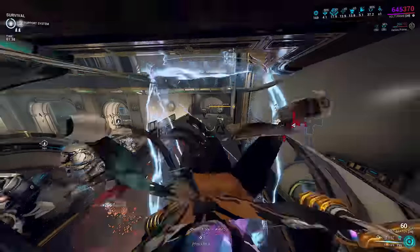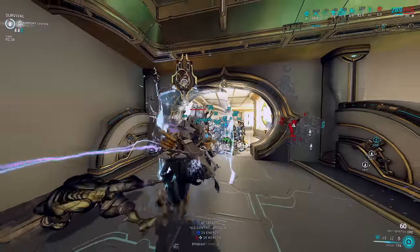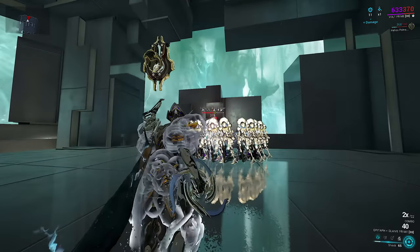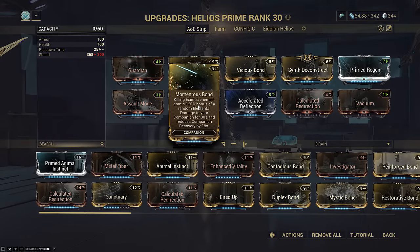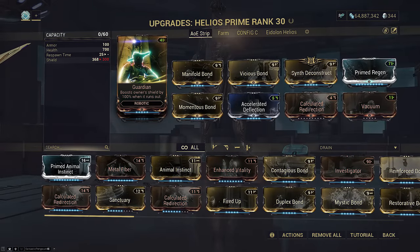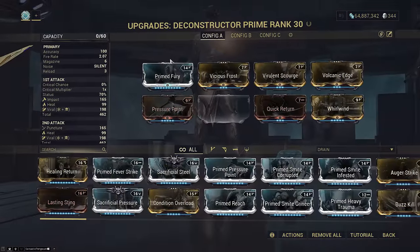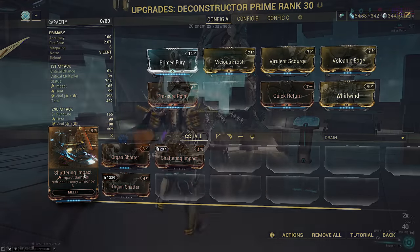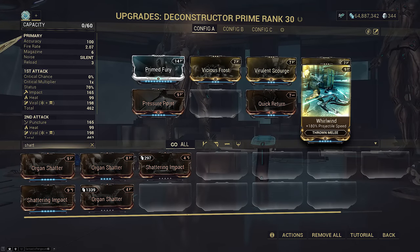Our 8th and final main showcase today is Helios. Note there's an extra section after this about things likely to get patched, with Helios already dipping into that. Helios's main shtick is it can armor strip with Deconstructor. Vicious Bond allows this armor strip to be AoE instead, so long as you tagged those enemies with abilities that deal damage at some point — so AoE ability spam is nice for this. Momentous Bond is our flex slot for faster companion revives based on enemy kills. Make sure to max out Regen, Redirection, and Vacuum. We still run Manifold plus Guardian as a staple on almost all Sentinel builds for shieldgate resets. Make sure to equip Assault Mode so your Helios actually attacks to strip. The Deconstructor build is quite simple: attack speed, Viral Heat for status procs. Shattering Impact is no longer needed due to Vicious Bond stripping percent armor in an AoE. Quick Return and Whirlwind allow it to hit faster.